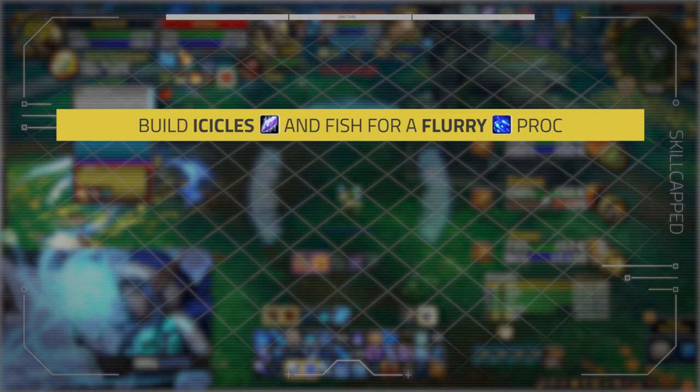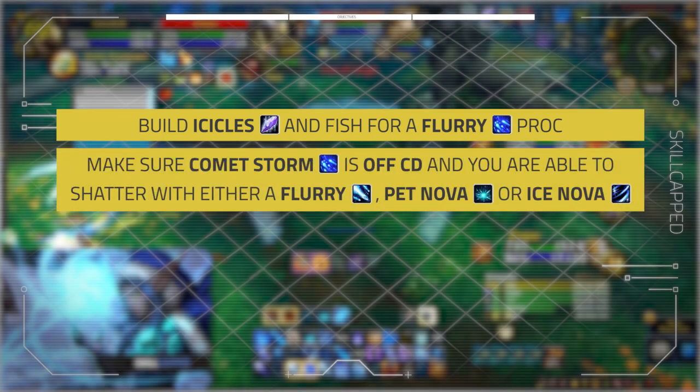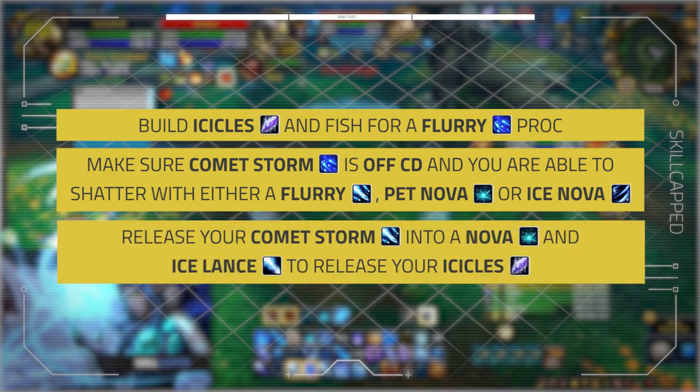The burst sequence is: 1. Build Icicles and fish for a Flurry proc. 2. Make sure Comet Storm is off cooldown and you're able to shatter with either a Flurry, Pet Nova, or Ice Nova. 3. Release your Comet Storm into a Nova and Ice Lances to release your Icicles.